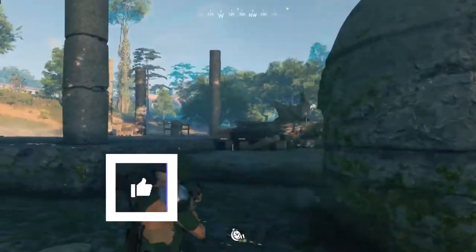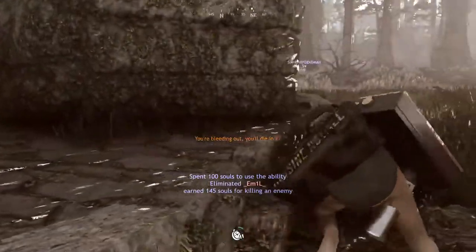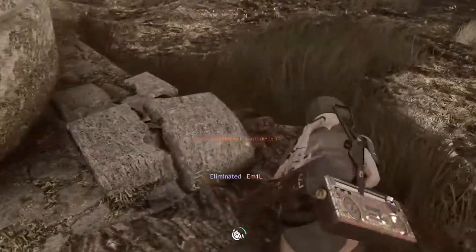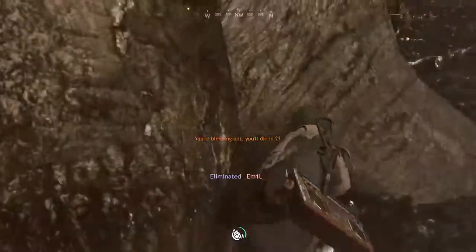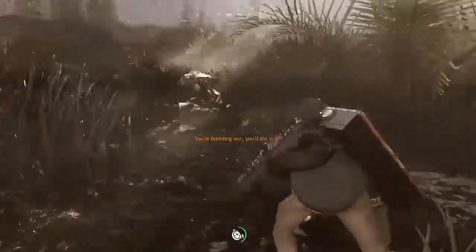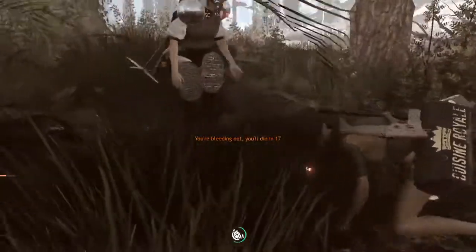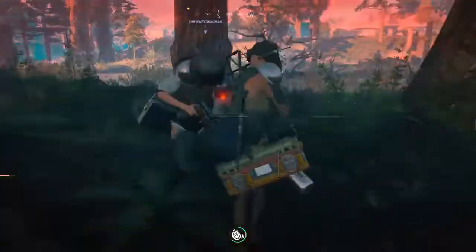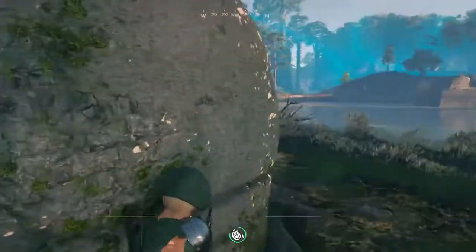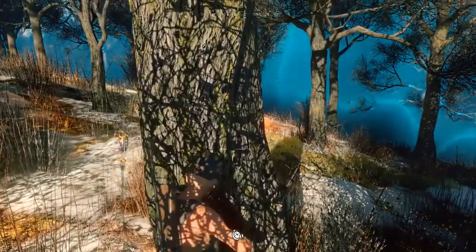It doesn't always work perfectly — here I'm about to get taken down by someone with a superior weapon, and obviously you are at risk anytime you're not a good shot. However, I also find this maneuver very useful for taking down people using beast mode. If they're charging at you, you can activate bullet time and shoot them as they're coming. If you've got to wait for it to recharge, that's a problem, but otherwise it's well worth saving this for special occasions.